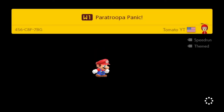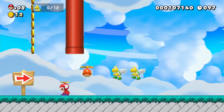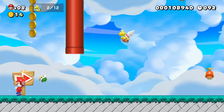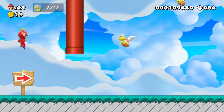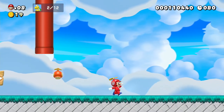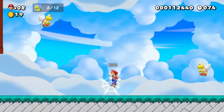Whoa, went into that one automatically. Paratroopa Panic - reach the goal after defeating all 12 Koopa Troopas! And we don't have much time to do this either, so we should probably get moving. There we go - kaboom! How about you come down a little? Oh, that was stupid but I recovered pretty quickly. I usually recover quickly from stupid things.